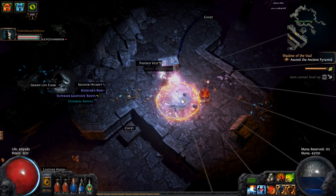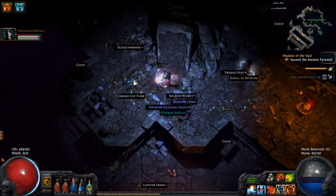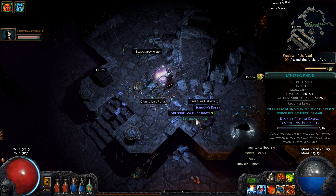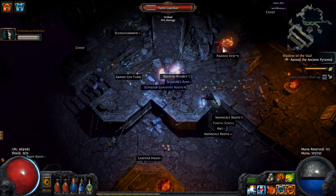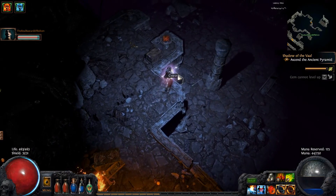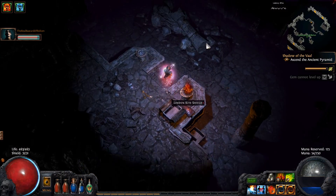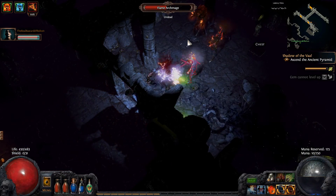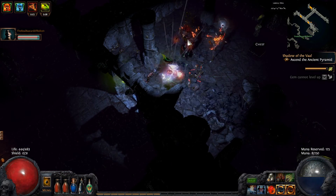There's ethereal knives. Fires an arc of knives in front of the caster which deals physical damage - nine additional projectiles. I'll take that now cause I've got all this projectile stuff, we'll see how that goes. I wonder if I need a knife to use it - nah, it's ethereal knives. We're going to summon them out of the ether.